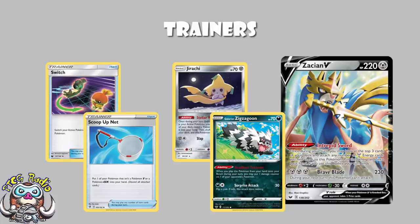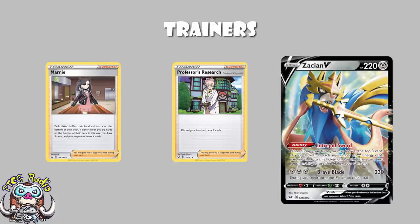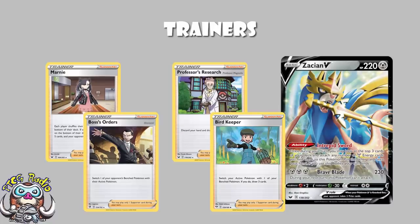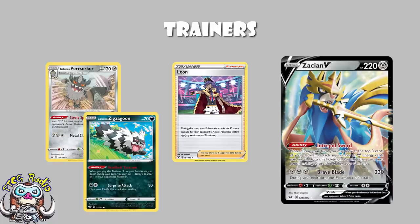In terms of supporter cards, we see what we generally expect. We've got Professor's Research — discard your hand, draw seven cards, the fastest most aggressive supporter in the game. We've got Marnie — both players shuffle their hand into the deck, you get five cards, your opponent gets four: decent draw while doing a little disruption. We've got Boss's Orders to drag your opponent's Pokémon from the bench into the active. And we've got Bird Keeper that switches while drawing free cards. And as we've started to see in Zacian decks, there's a single copy of Leon, which just makes your attacks do an extra 30 damage this turn. This is still the kind of deck where you'll need some extra damage sometimes — you want to be one-hit KOing everything you can and taking advantage of the fact that your main attacker only gives up two prizes.